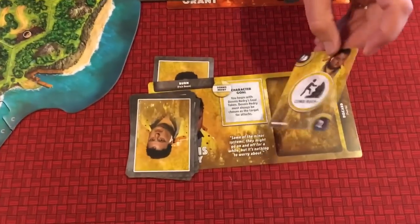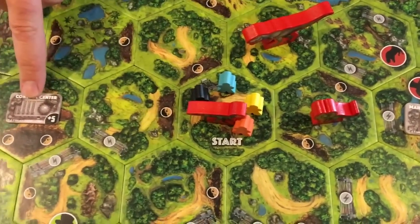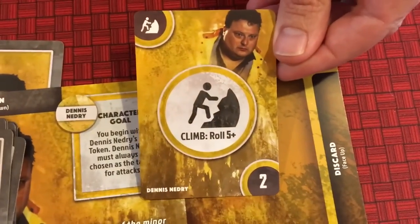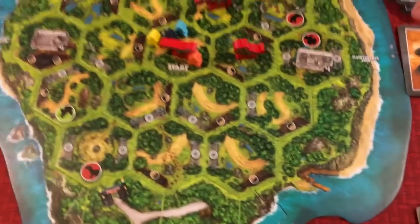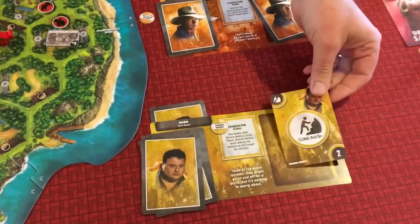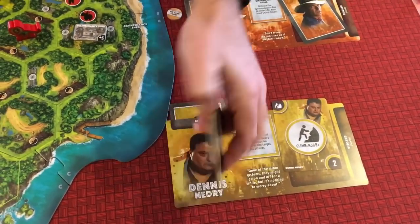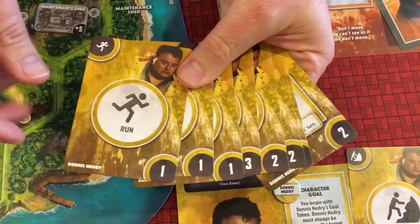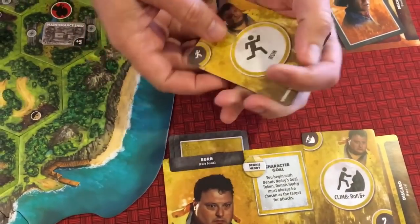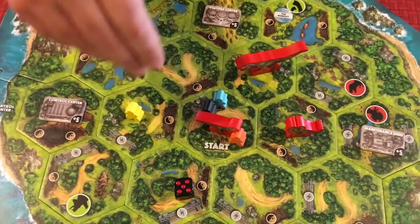Now it's the humans' turn. Nedry chose to climb - he wants to get over to the control center. The card says he has to roll a five or higher to successfully climb, and he's not very good at climbing. He rolled a four, so it was unsuccessful. He can take that card back into hand, or he can boost the die by burning one of his other cards - the number in the bottom corner is added to the roll. He burns a run card worth one, making it a five, successfully climbing the wall.